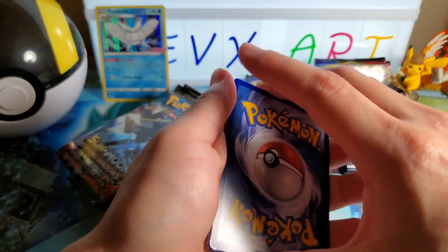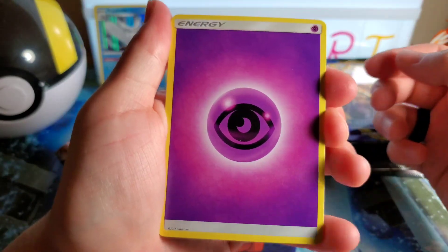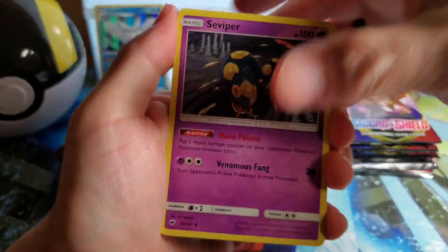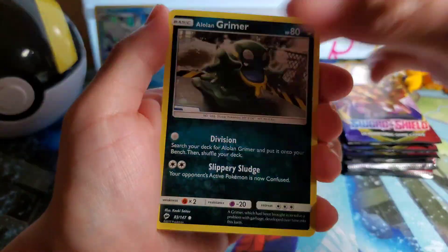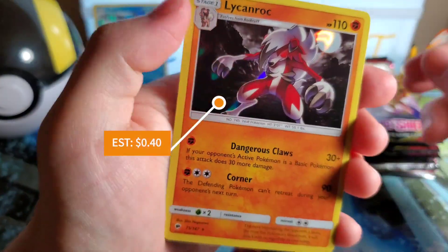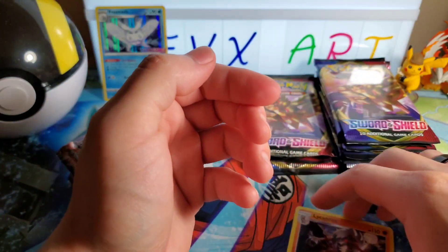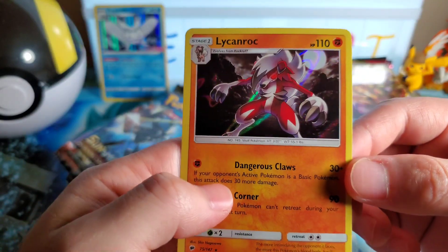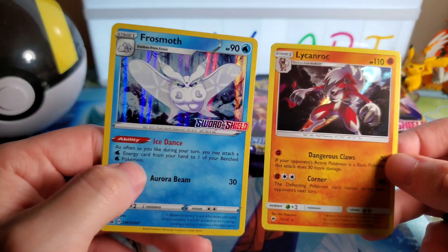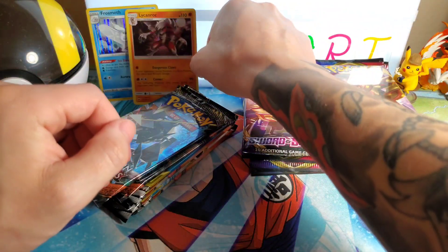I think this is Sun and Moon era — gonna guess fire, or water. It's water. We got Sidekick, Wabbuffet, Thick Wick — haven't seen her in a while, always brings a glimmer to my eye. Whirlipede reverse, and then on the back — Lycanroc hollow. Nice, definitely not terrible, but definitely not the best hollow. Look at that — you can barely tell it's a holo compared to the other ones. I'm glad they upgraded the foiling for Burning Shadows.